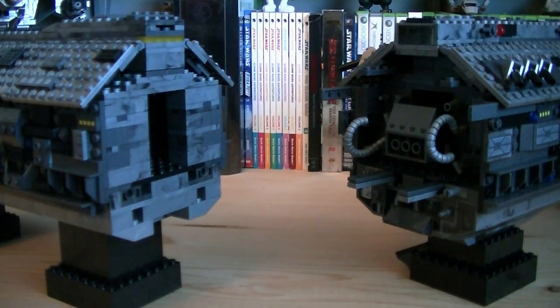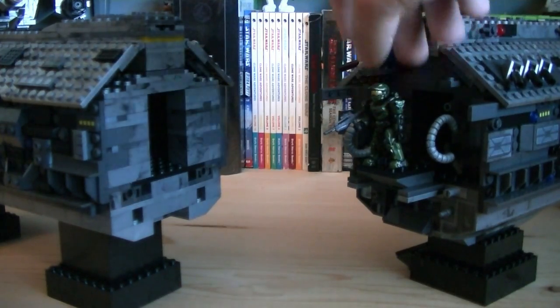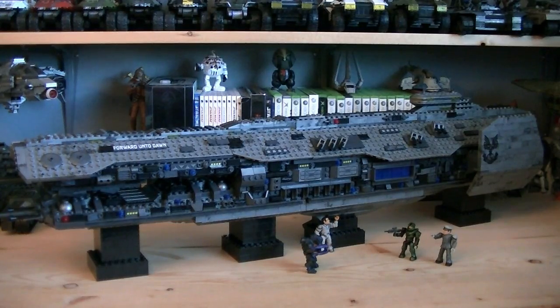Last but not least, the ship can be split in half as it appears in Halo 4, with a lowering ramp where you can display the Master Chief. So for about $250, you get a jaw-dropping one-of-a-kind set. Megabloks did a phenomenal job on this one — they managed to keep it as accurate as possible to 343's new design, made it enormous at just over 38 inches long, and incorporated iconic features such as the cryo bay and the ability to split it in half. And on top of that, you get a one-of-a-kind Master Chief minifigure.